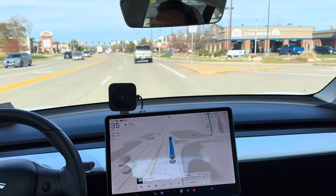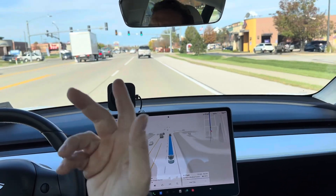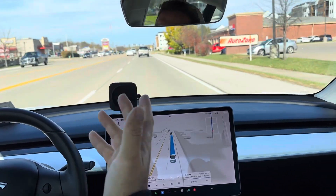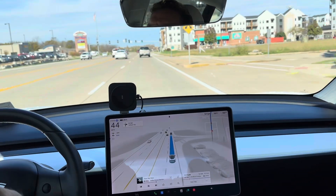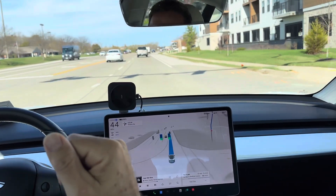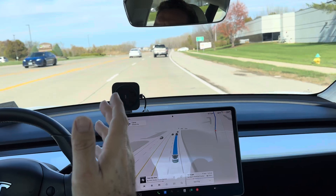Up here we've had issues — not this stoplight but the next one — we've had the phantom braking issue where it'll randomly decide to treat a green light like a red light. So I keep my foot over the accelerator just in case. There are cars in front, which tends to impact how it reacts. We just went through it smoothly — no issues.